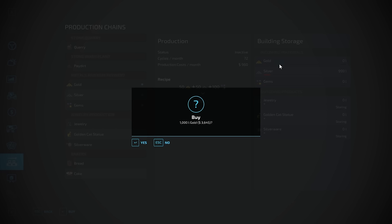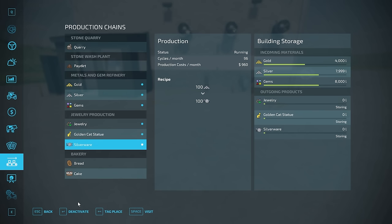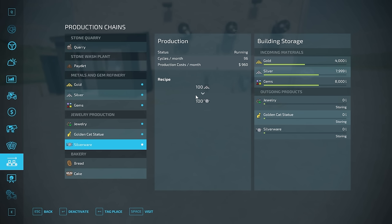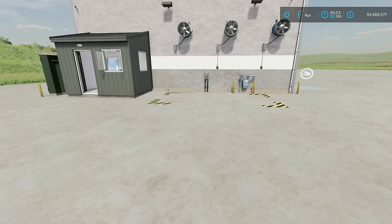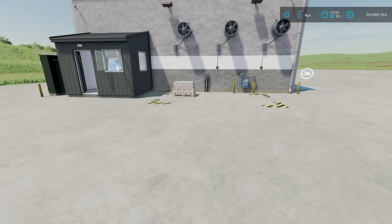I'm going to purchase some gold, silver, and gems and activate all three recipes. In the jewelry factory: the jewelry recipe runs 72 times per month — 50 liters of gold, 50 liters of silver, and 100 liters of gems to make 200 liters of jewelry. The golden cats recipe runs 48 times per month — 75 liters of gold and 25 liters of gems to make 100 liters of golden cats. Silverware runs 96 times per month — 100 liters of silver to make 100 liters of silverware.